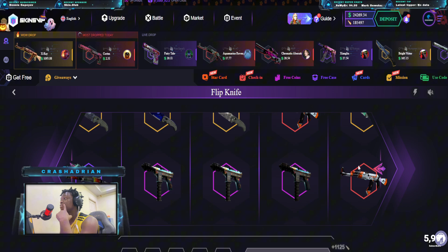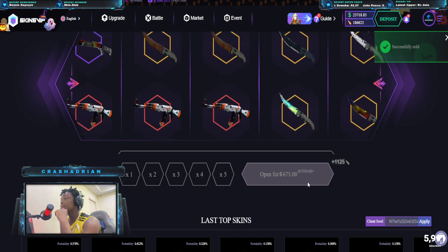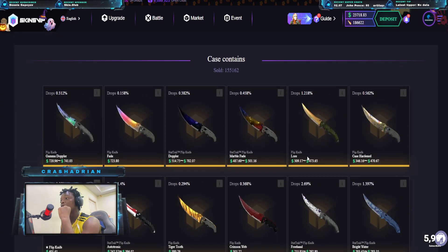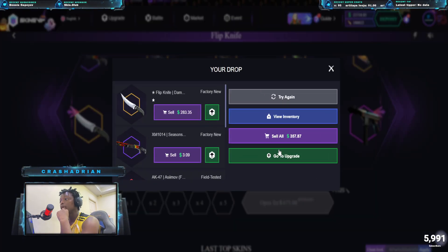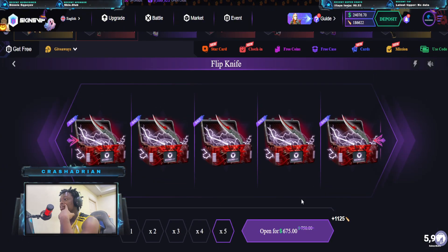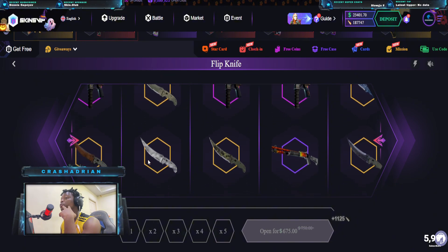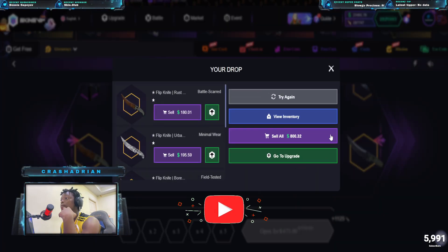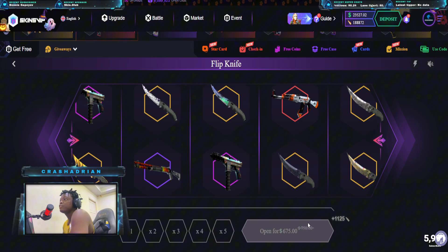Let's see what we pull out in this case — each case is gonna cost us $675. We are trying to get something at the top, like a $700 knife. There's only one $700 knife and it's expensive with low odds — that's not right. But maybe we can get two knives in a row, who knows. One knife — how much is this? $800! Let's go, we profit on that case!